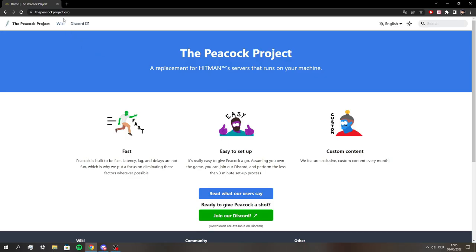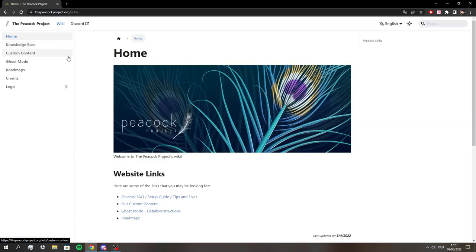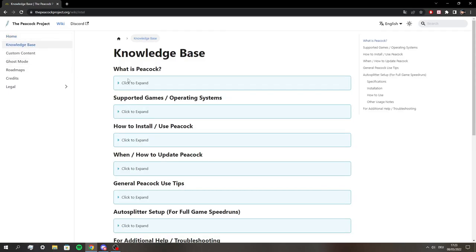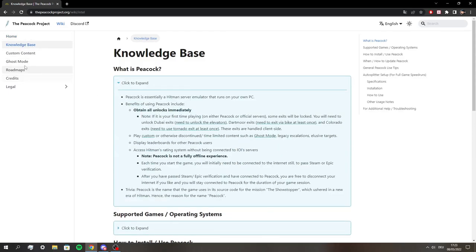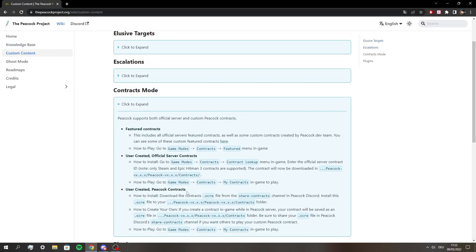Getting Peacock is very easy, and it's completely free as well. If you search for this website here, you'll find a link that brings you straight to the official Peacock Discord. Something very important you can find there is this guide, with a full rundown of all features Peacock has and how to use them. Definitely read through this, because it goes into great detail.